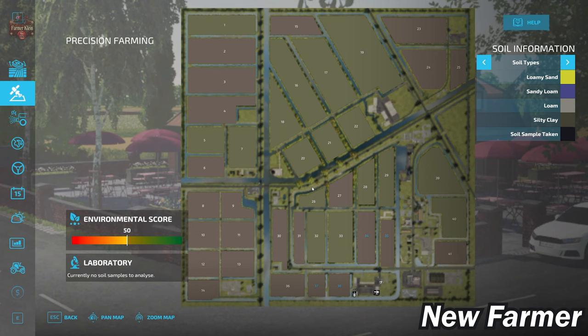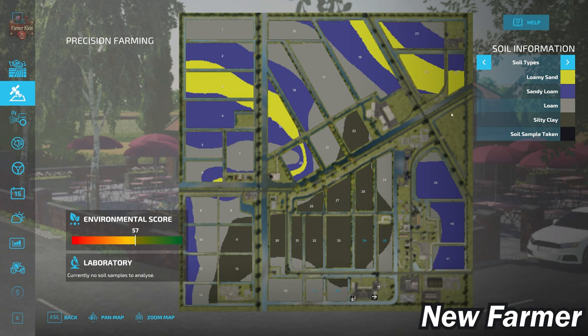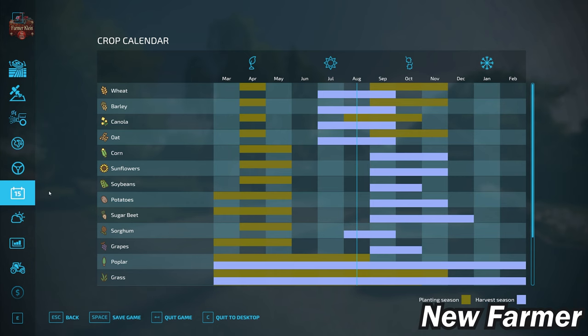This map makes use of the alpine soil map. The entire map is basically split into four segments by drainage waterways. Areas to the south of the east-west waterway are mostly loam and silty clay, with some sandy loam in the extreme east and west. Areas to the north are predominantly loamy sand and sandy loam. Here we can also see the custom or modified crop calendar.